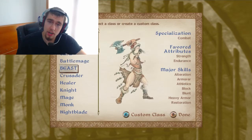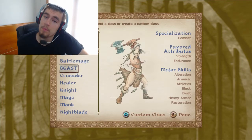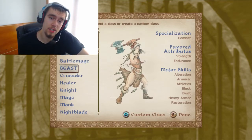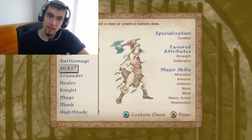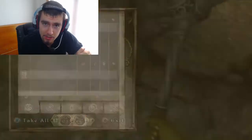Your skills for this character are going to be blunt, heavy armor, armorer, block, alteration, restoration, and athletics. I don't usually use athletics, but for this character we're going to use athletics.